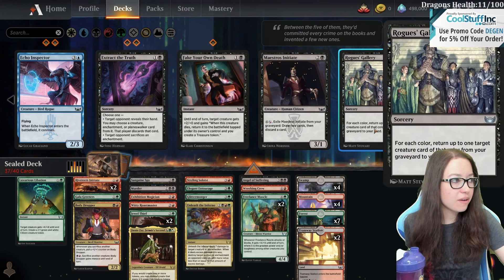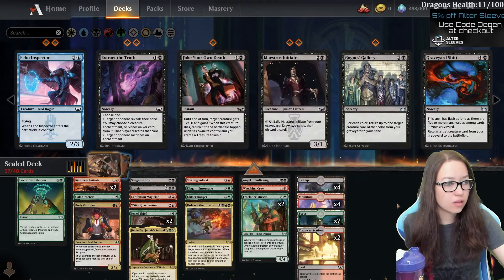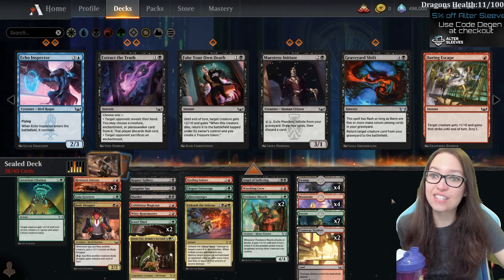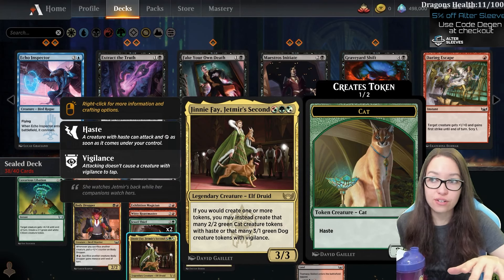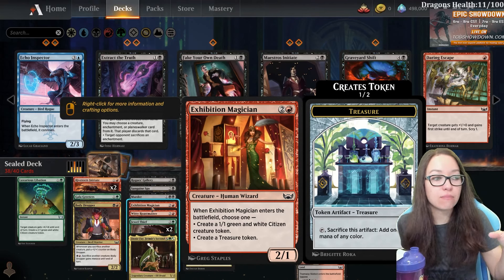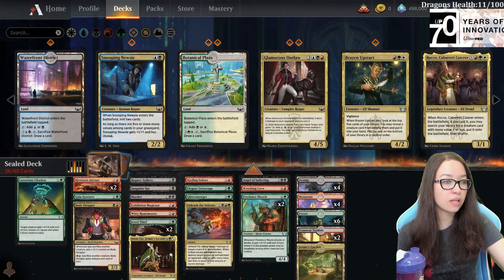We don't have very many multicolor cards. Return up to one target creature card from your graveyard to your hand - that's actually fine. It gets a black bomb and then two creatures. I think I'll play Rogue's Gallery plus citizen tokens. We don't have anything else that really makes citizen tokens so I counted all token generators - for our deck that is just treasures. We have the Exhibition Magician and I can make a citizen or a treasure. It's kind of just a dual land that allows us to cycle it away late game.